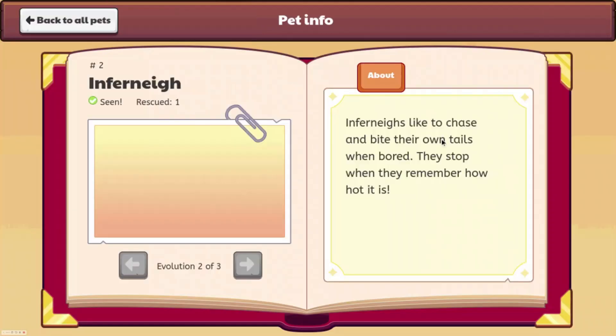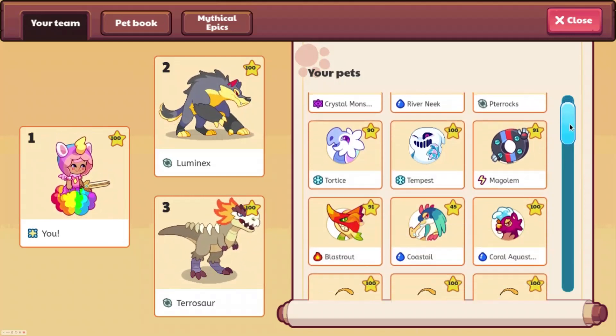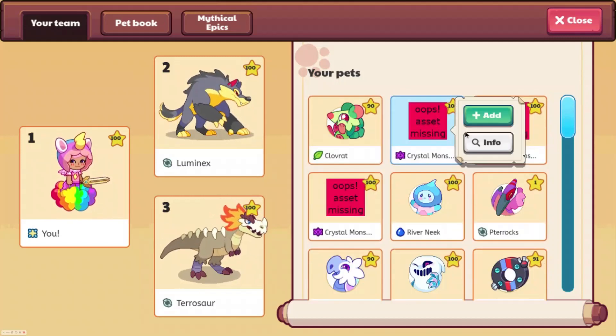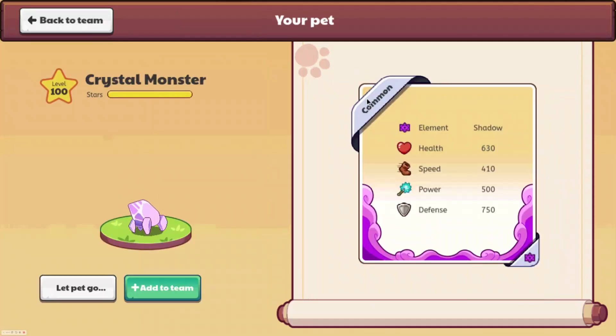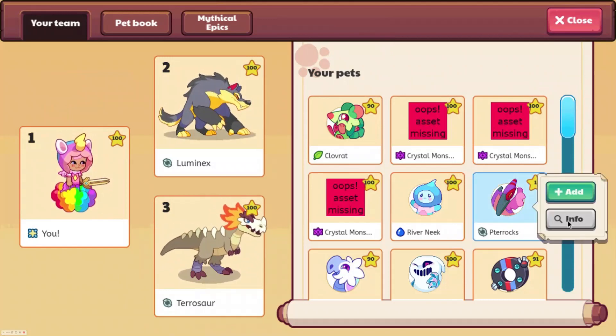Not really in the pet book because if I go here it doesn't have the info, but if we go to our team we can see they've updated the elements. You can also go to a pet and see the defense, the power, and the speed. I'm not really sure what speed means — Prodigy Math Game players said it might mean how frequently you get to do an attack, like in turns, but I'm not 100% sure.